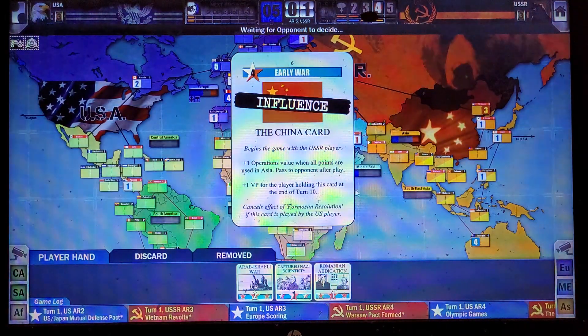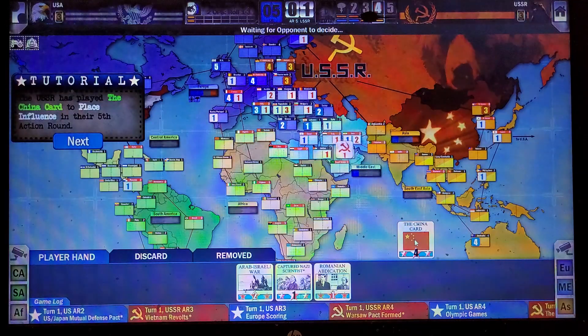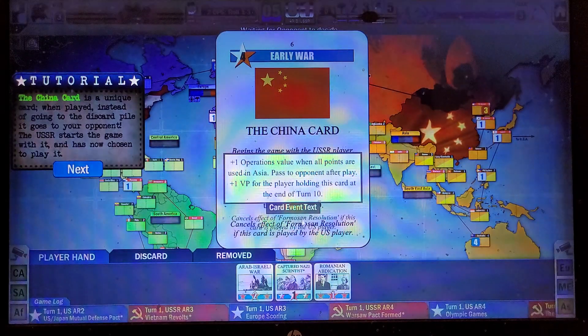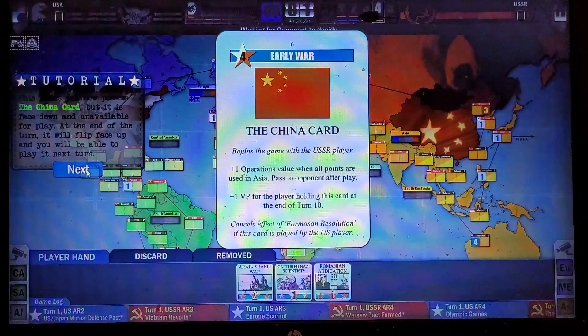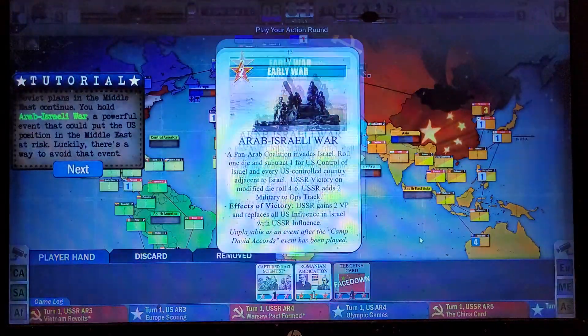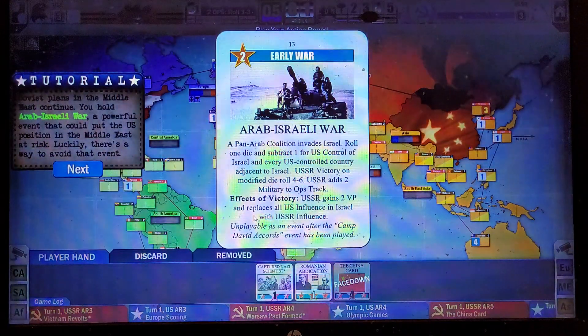They're going to play the China card for its ops points, which gets them a bonus point if they actually commit it to Asia. It's worth a point at the end of the game to the player who holds it. It also passes to me for my next turn. It is a pretty useful card.